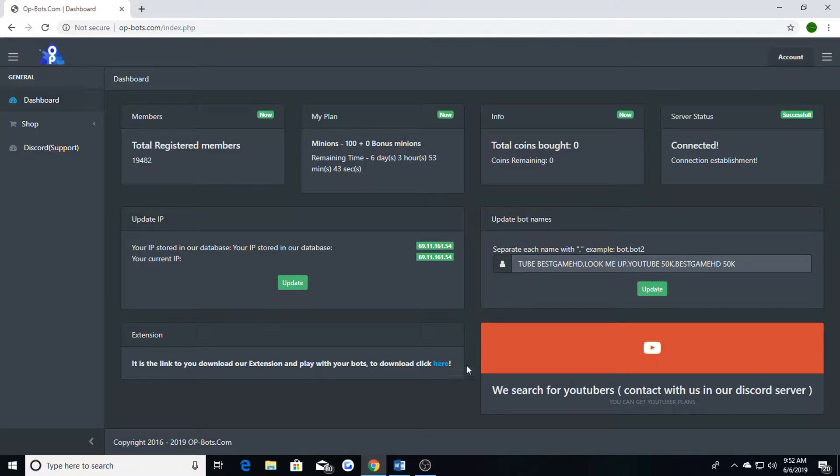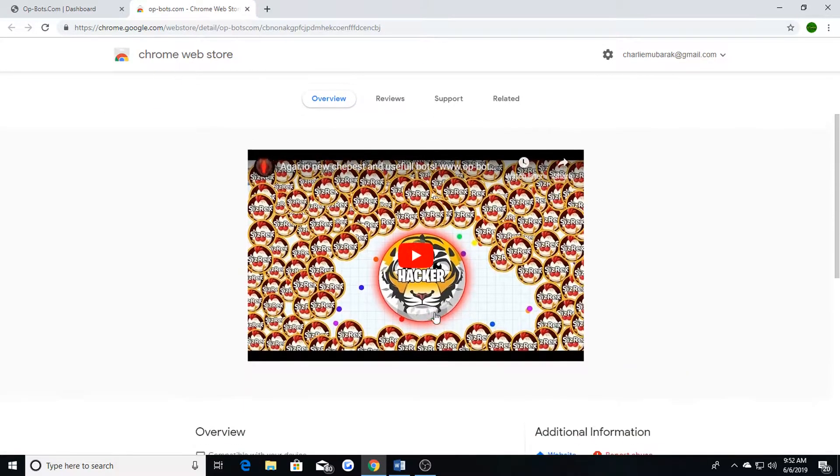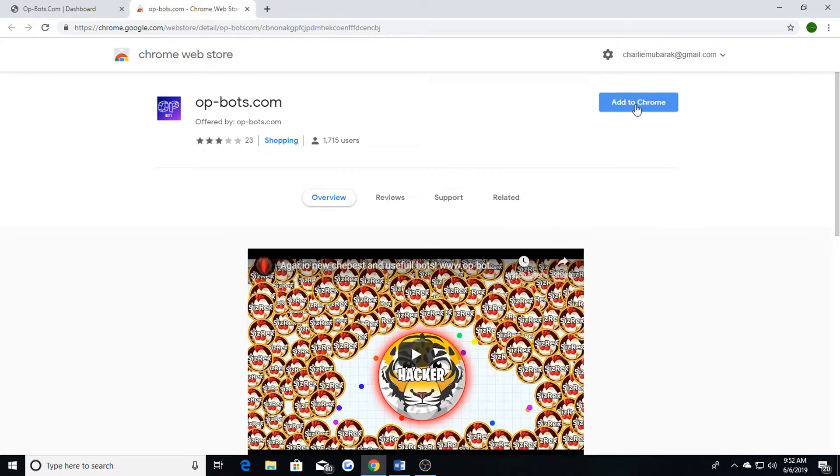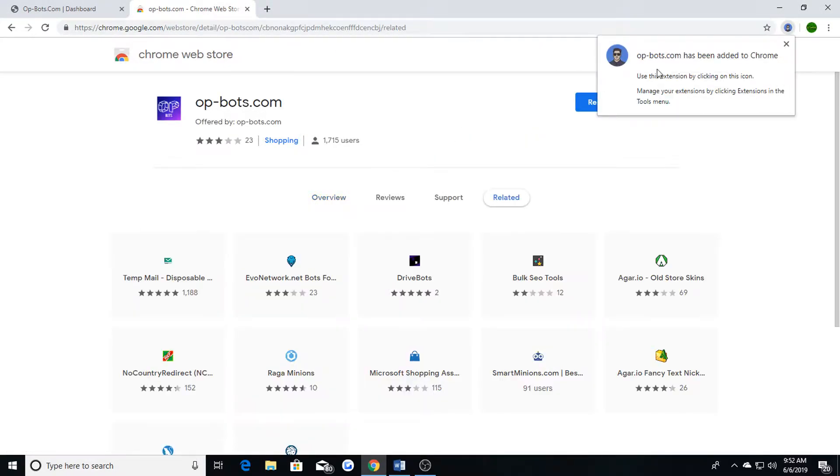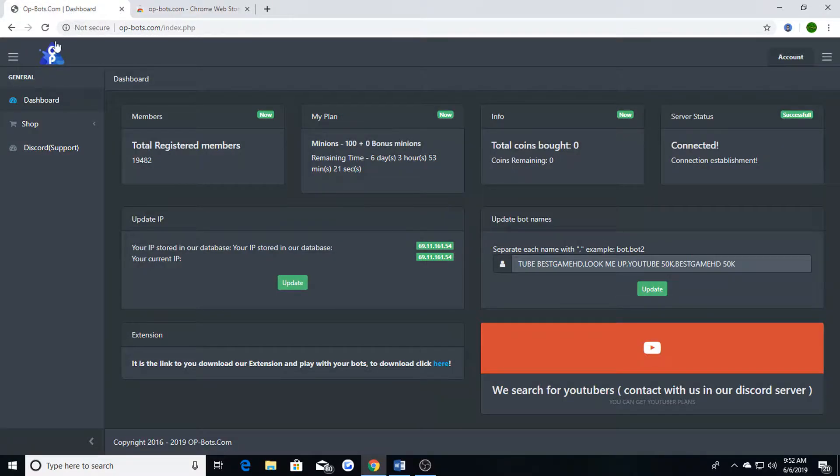First you're going to want to go to the dashboard and download your extension — it's the link to download and play with your bots. Go right here to the extension and click to add it to Chrome or Safari, whatever browser you're on. It should take not even five or six seconds once you've loaded your bot plan.